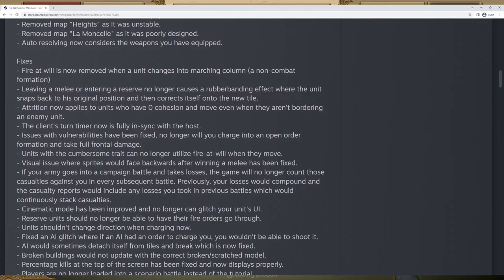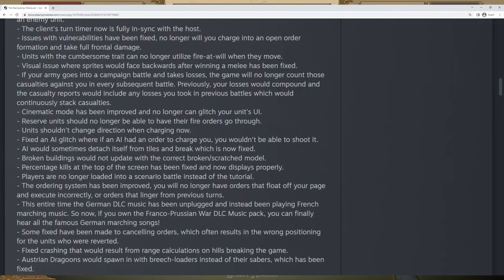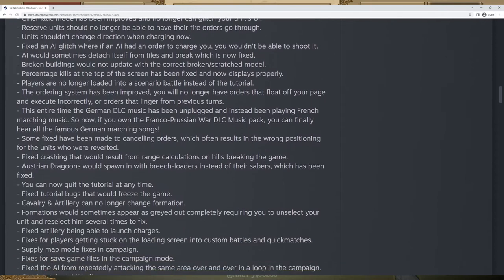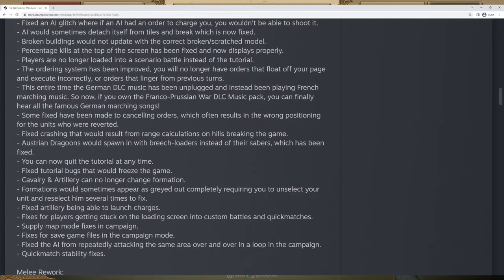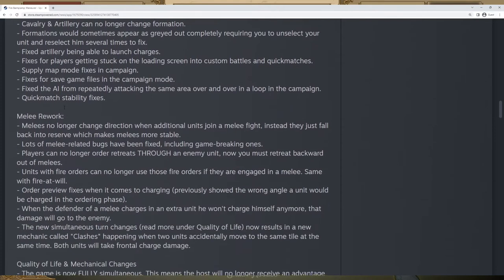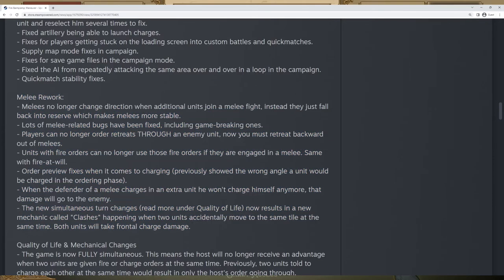Then we have a whole bunch of fixes. In order to not drag this video on, I'm just going to let you either pause the video and read these, or you can go in the description and see a link to the patch notes and read them for yourself. These are a bunch of bug fixes, which are just essentially fixing a whole bunch of things in the game — always good to see. But the next thing we're going to talk about is the melee rework.